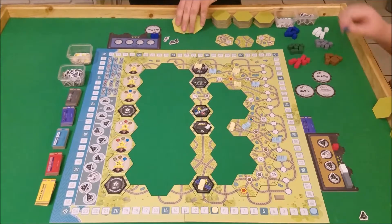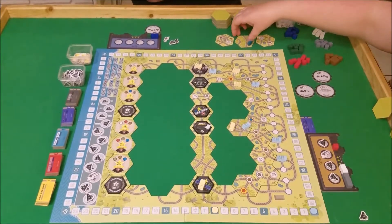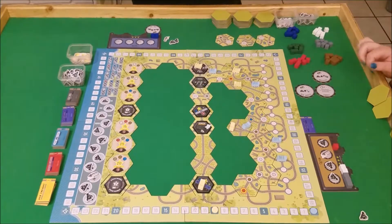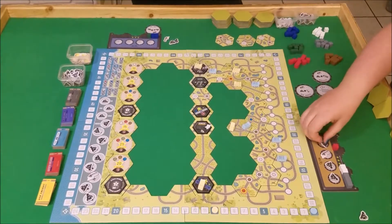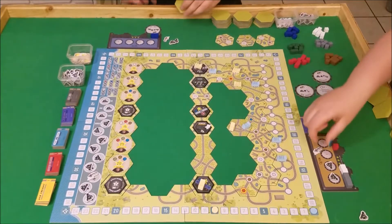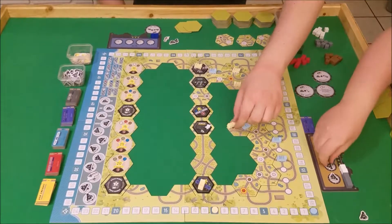Give yourself ten points with the yellow. So replace it. I even grabbed that tile last round thinking maybe I could get it first. You live, you learn, and then you get loves.